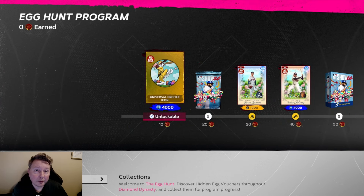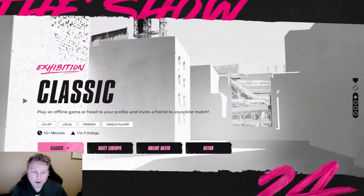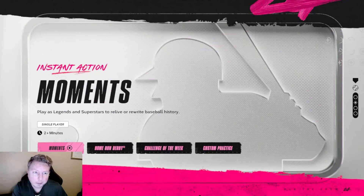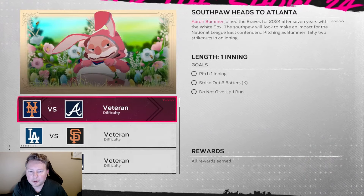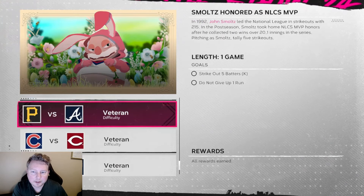I am going to leave a link in the description to all of the eggs confirmed so you know exactly what you're working through when you're trying to do this program. The first egg we're going to get - we go back to the main menu, go down and find Moments from the main menu, and here is where the Moments egg is hidden. It's under Other Programs and then Egg Hunt - complete five moments and get an egg.